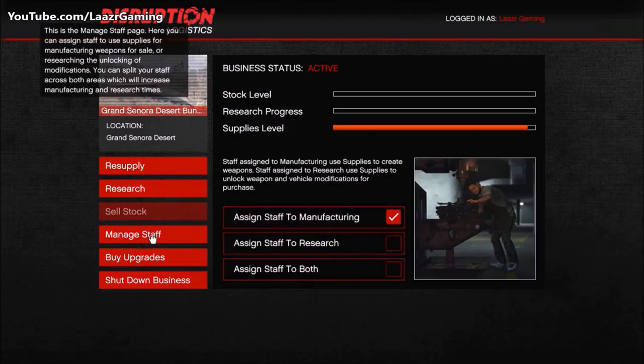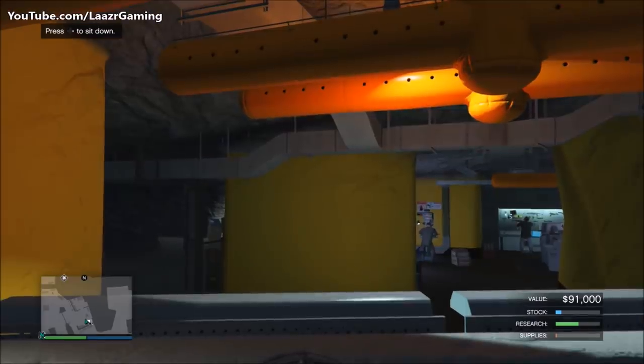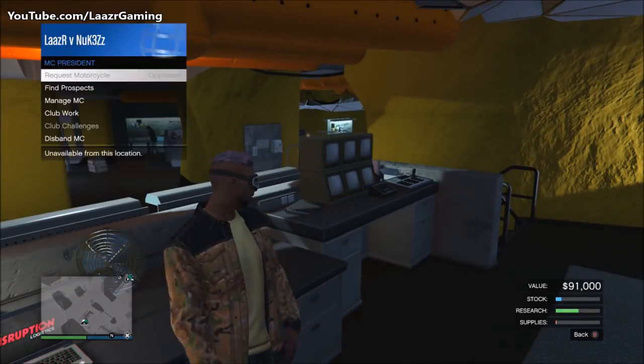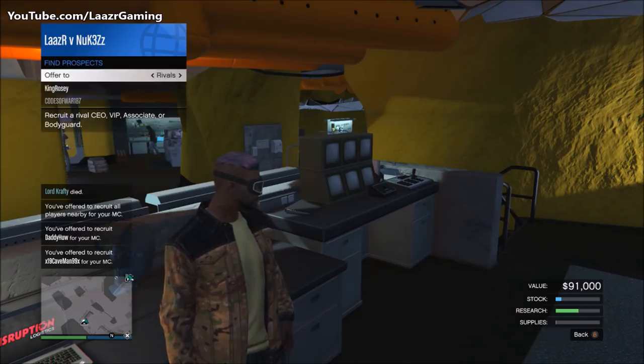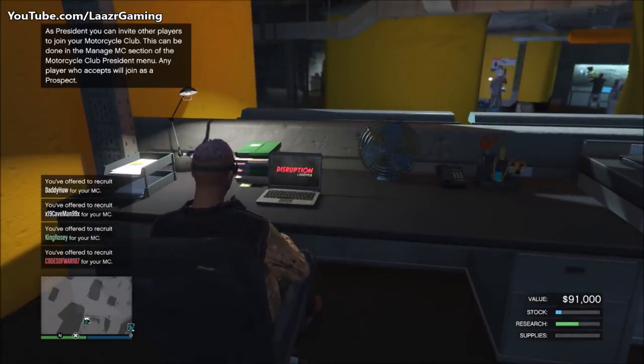The final laptop option is managing your staff — a great feature that lets you decide whether you're only looking to make money, only looking to unlock new upgrades, or doing both at the same time. To be very clear: both the stock level and research progress are filled by the same supply bar, so you go into your laptop to decide which one you want. If you do both at the same time, after one full supply bar runs out your bars should look roughly like this — research progresses much quicker than stock, and that's with all upgrades active.